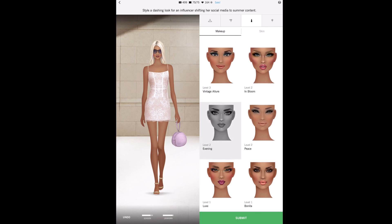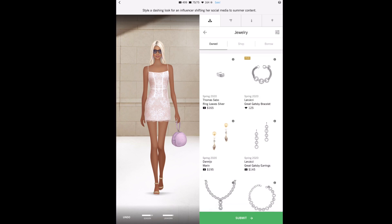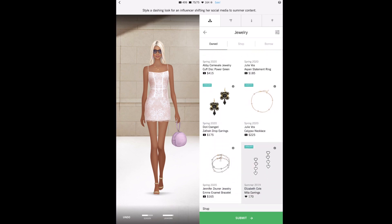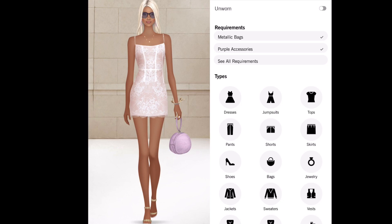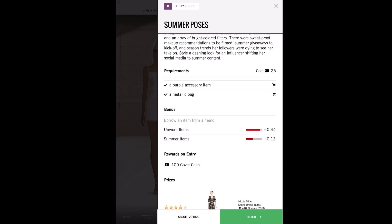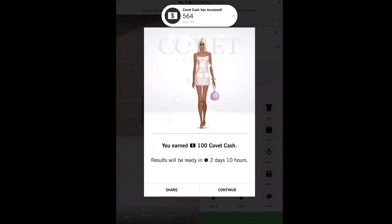I already knew what shoes I wanted. We also have to choose our makeup look — I want to go with the natural glam look, not too much for summer. Then of course accessories and jewelry to put some bling on her. I'm choosing a couple of diamond pieces, a ring or two, some really standout pieces. This is what I've come up with, so we're going to submit our look into the challenge. The next day they'll tell me my results, but I've reached all the requirements with the metallic bag and the purple item. I got a hundred dollars for submitting.